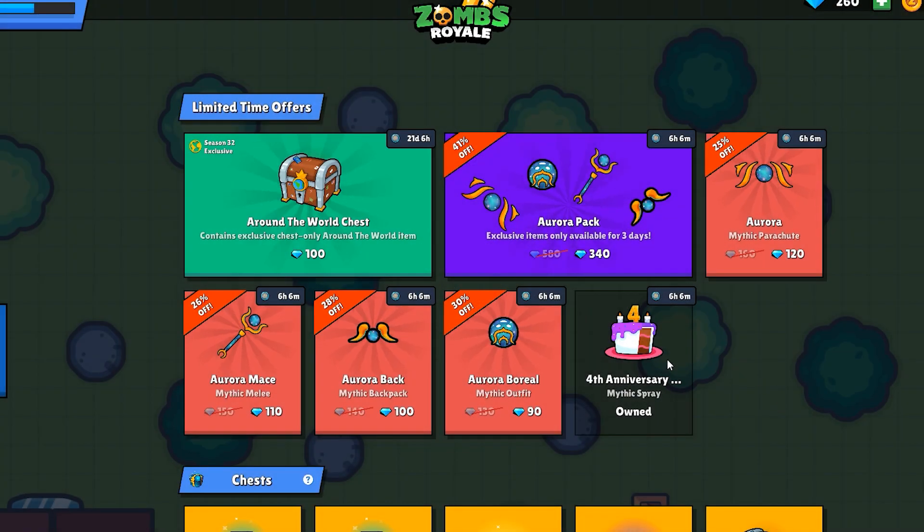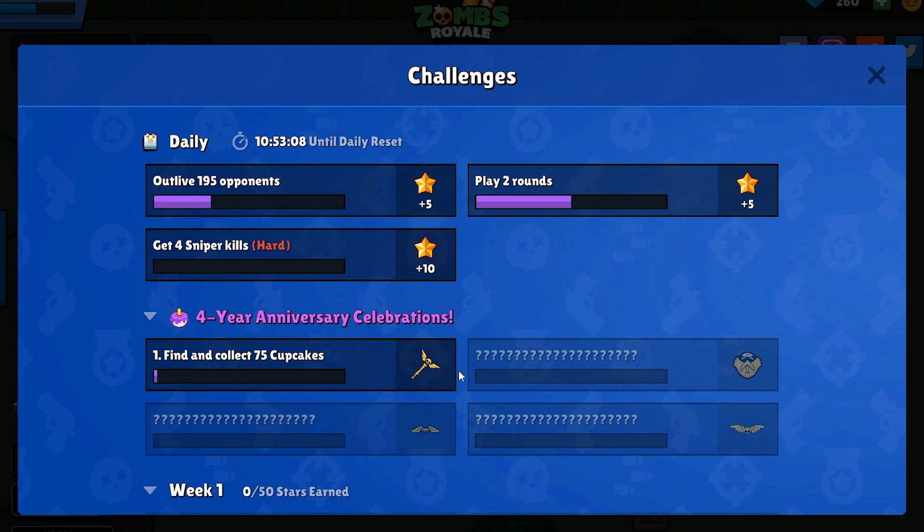Every single day you can come back and you will be obtaining these things. This resets in six hours and then I can grab my next one, until hopefully I can get them all — depending on availability, they might leave before I get to them. You're also going to find some quests that will unlock some of these awesome looking items.